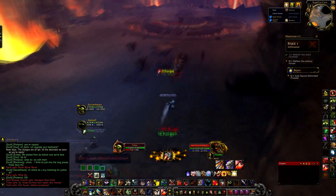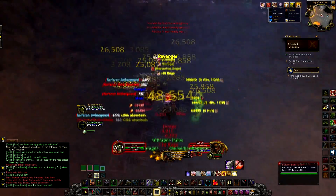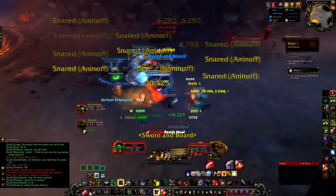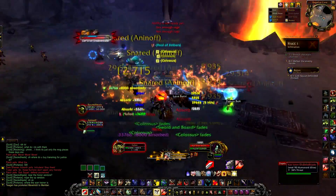The first NPCs you are going to encounter are a bunch of Horde, who are very mad that you have made your way into their chamber. They are simple to kill — just spank and tank and move out of their AoE abilities. They are very susceptible to crowd control.